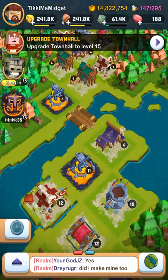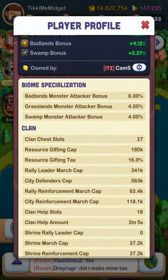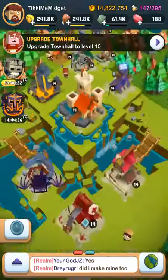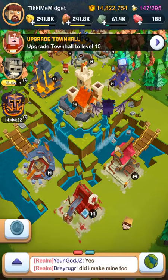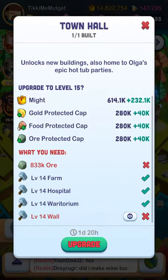Let me show you my stats. My dragon XP bonus is 83%. That's one thing that'll help you upgrade your dragons and get a bunch of might. Before you upgrade your town hall anything, you want to do this first.